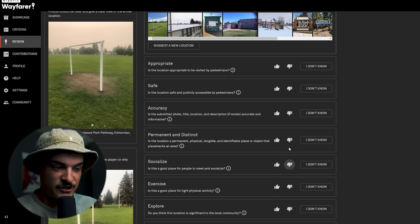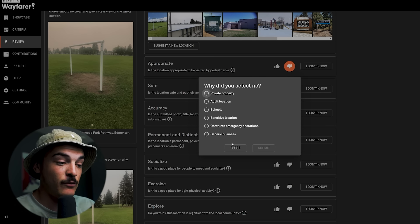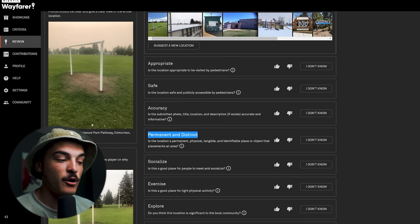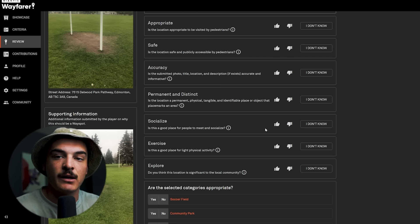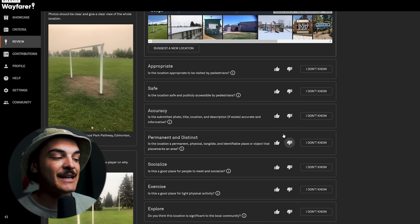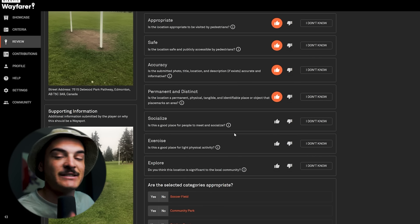Let's talk specifically about how the questions work. The first four questions — if you give any of them a thumbs down, it will instantly end the review and decline the nomination. They don't want places that are inappropriate, unsafe, inaccurate, or not permanent. So the second you see something bad, hit thumbs down. The bottom three questions won't instantly end the review — they affect your rating based on how your answers align with the wider community. That's how you earn agreements: reviewing similarly to the general community gets you one step closer to the 100 agreements needed per upgrade.